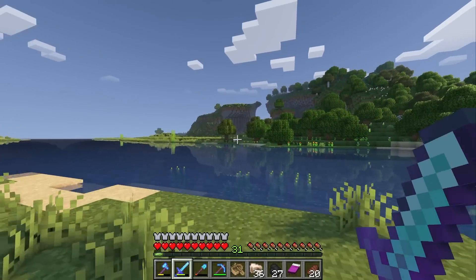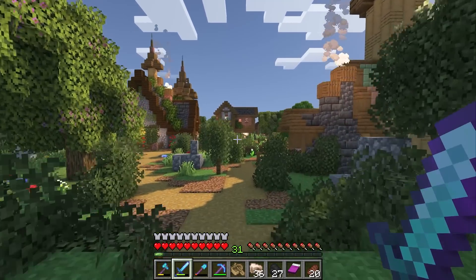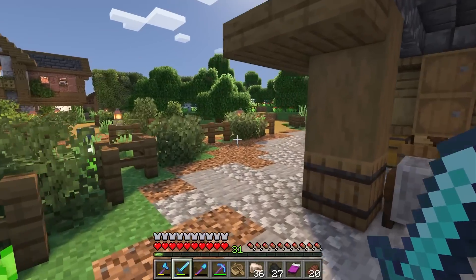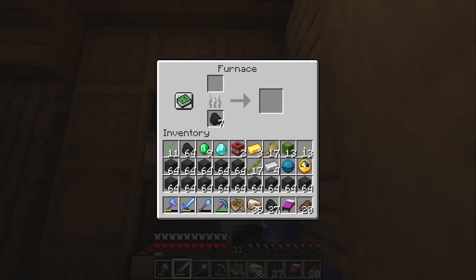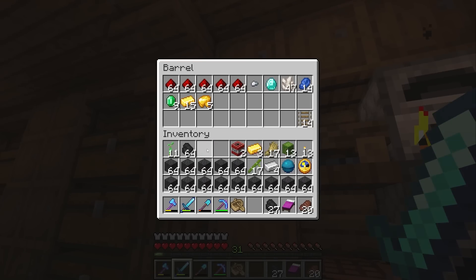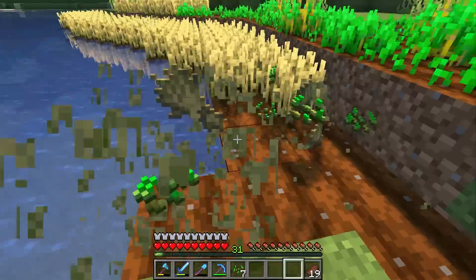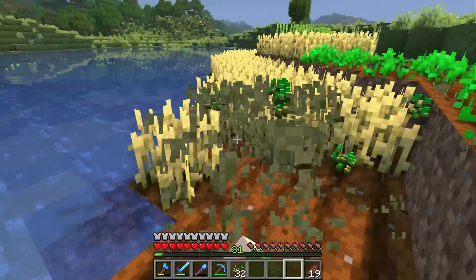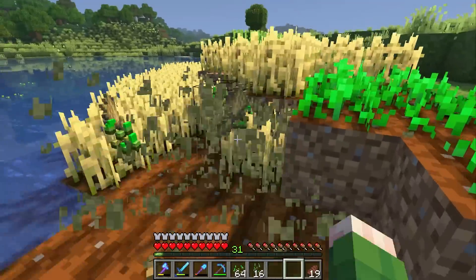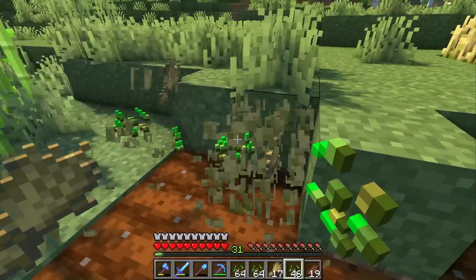And it looks like we finally made it home. It's kind of funny how much you begin to miss your base when you're gone for that long. Dang, it's starting to feel really cozy around here. First things first, let's get some of this stuff put away — we'll pop all this iron in the furnace and get all these valuables stored. So the first thing we're going to have to do is collect a ton of wheat so we can turn all of this mud into mud bricks.